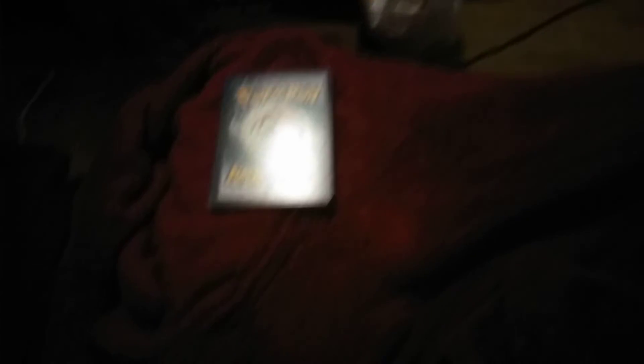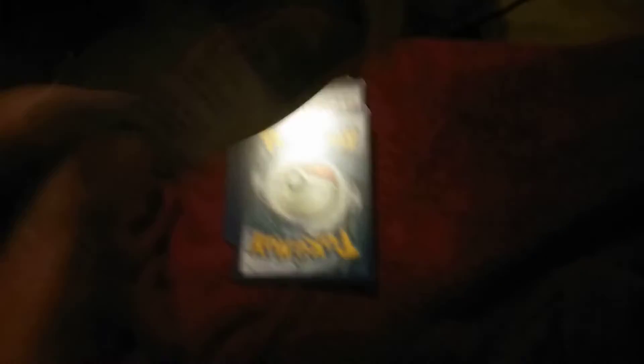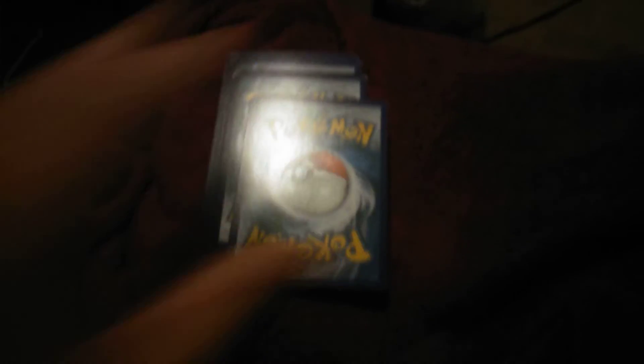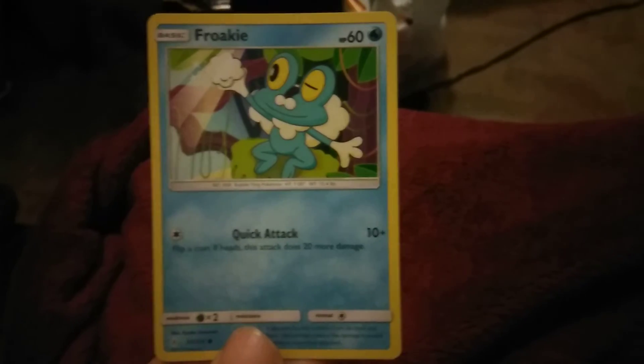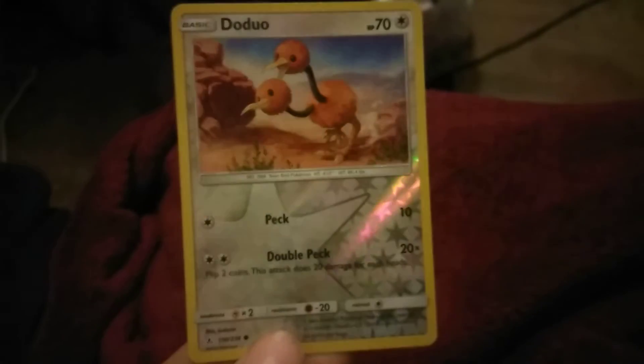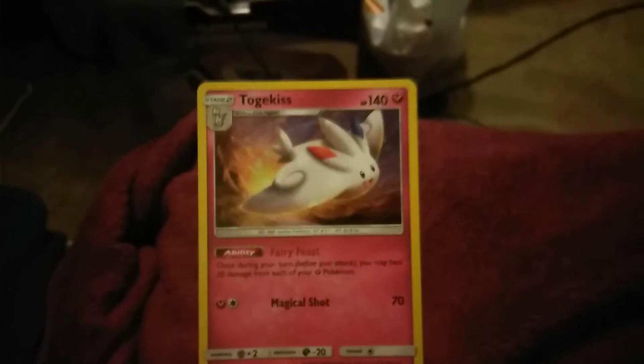And we're on to our last pack, which is the final Unbroken Bonds: Metal Core Barrier, Graveler, Fero, Grass Energy, Tentacool, Squirtle, Oddish, Crabrawler, Froakie. The reverse is Doduo. And the rare — holographic Togekiss.